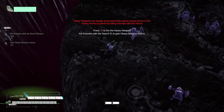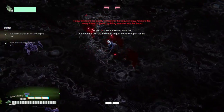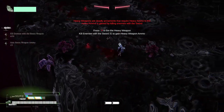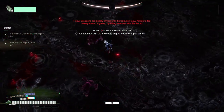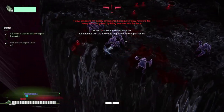Heavy weapons are deadly armaments that require heavy ammo to fire, so you press right click. We've got a shotgun here. Kill enemies with swords to get heavy ammo. So it's kind of like a Doom aspect where we use our swords to gain ammo, then right click to attack.